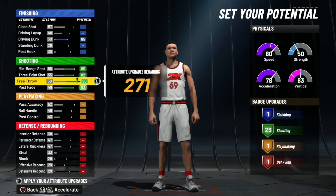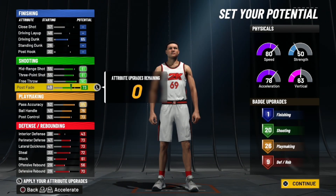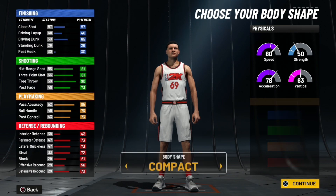Because if you put the attributes wrong, you will not get the point forward name. So copy down these attributes right here exactly how they are, and you will get the point forward name. These are really good badges and everything.